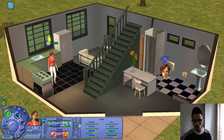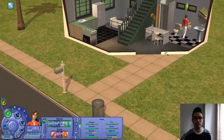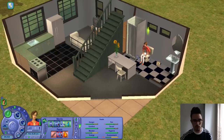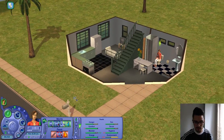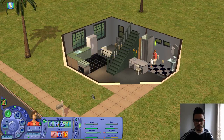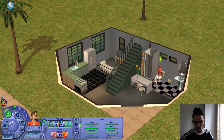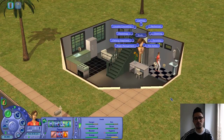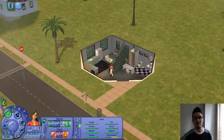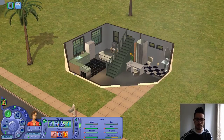So here we are. Always the first thing a sim needs to do in this game is use the toilet and have some fun. We'll let her do her business, and then we can find a new job once the computer shows up, and hopefully get her meeting some new people. Also — fire alarm! Sims are so prone to burning things in this game, it's unreal. We've also got seasons on — we're currently in the autumn and we're going to work our way through. I really love the fall, winter, and spring seasons.